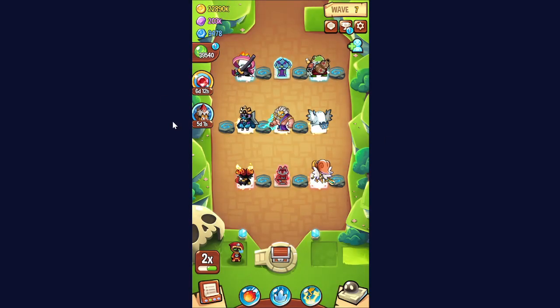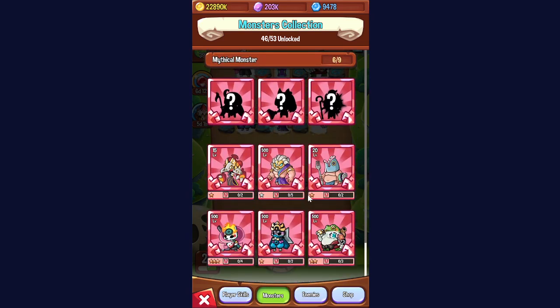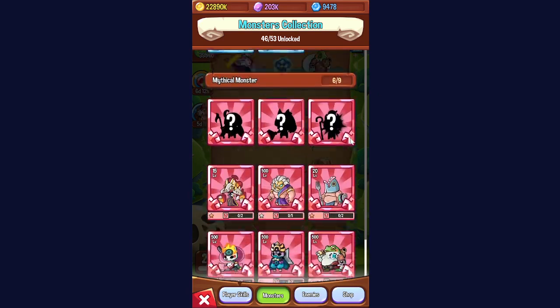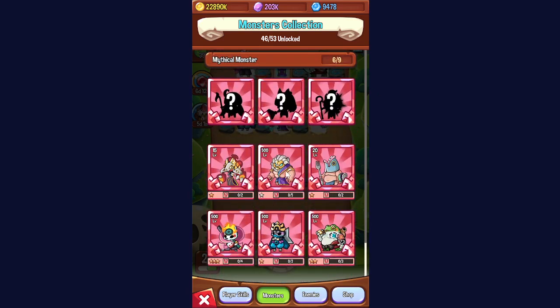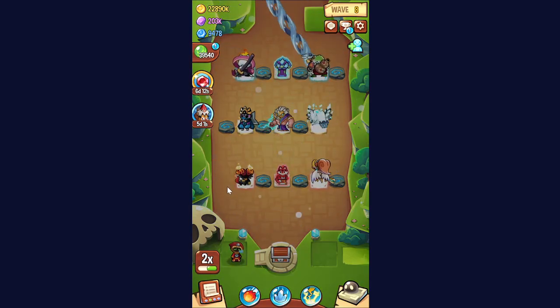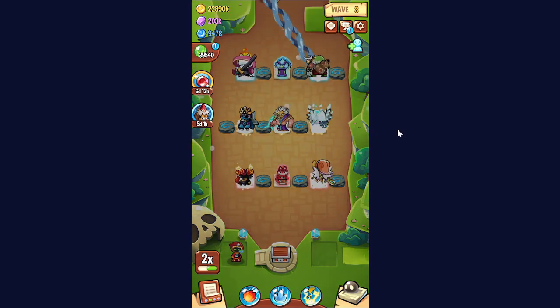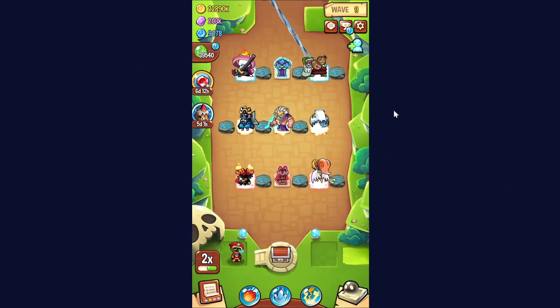Finally, it costs 20 million gold to upgrade each mythic. For some of them, levels don't really impact anything other than damage — even on the Greek gods, it's only stars that impact their damage boost. When thinking about levels, prioritize DPS mythics first: Zeus, Jiraiya, Amaterasu, Hades, and Poseidon. Then the utility mythics, which benefit less from levels but can still be strong for things like nightmare levels.